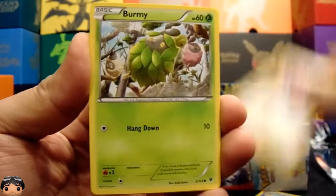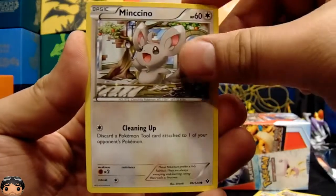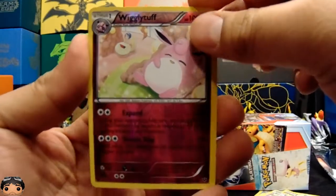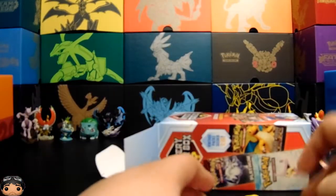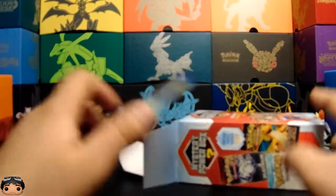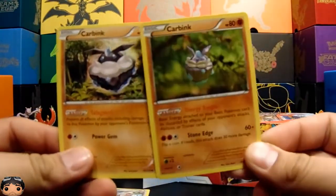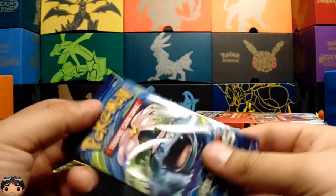We got a Dugong, a bent spoon, Loudred, Bunnelby, Carbink, Larvitar, Diglett, a little mouse, and a Wigglytuff taking a nap. There's some lady in the back, a reverse, and on the end we have a Carbink again — same Carbink actually, though it looked different for a second.